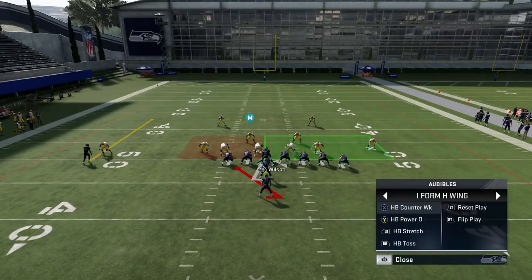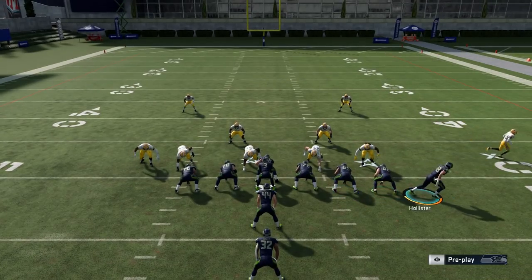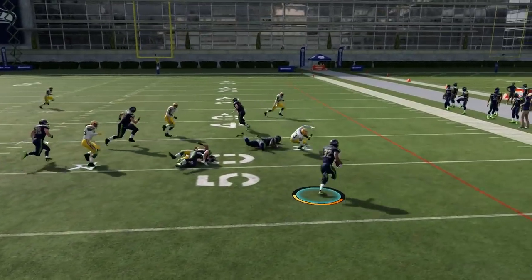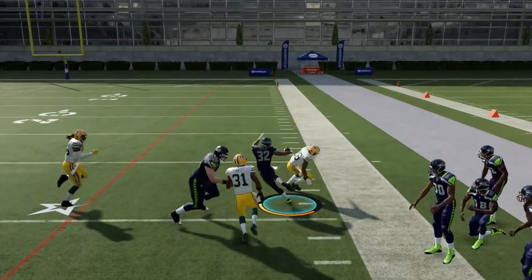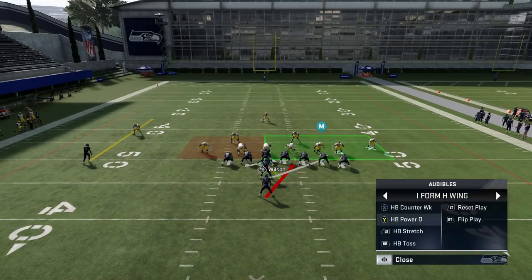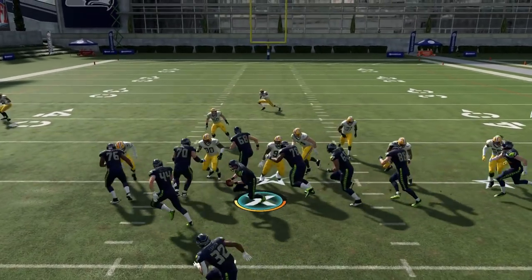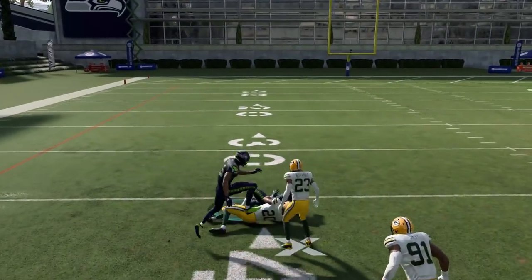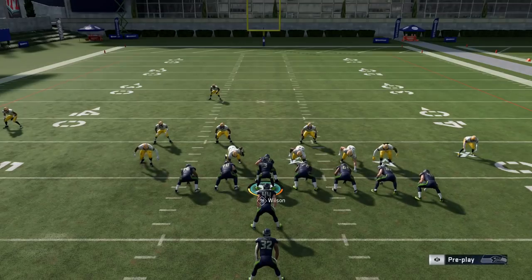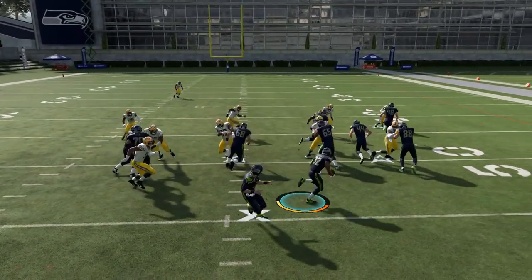The last motion you can make is motioning the tight end. I already showed a fake motion with the tight end earlier, but if you're running the toss play — especially against a cover two — motioning out the tight end has a couple of benefits: he seals the edge and makes it easier to get outside. Against a cover three or cover four, motioning out that tight end will actually force the cornerback back and away, giving you even more space. Whether you're motioning him as a fake or to gain a blocking advantage, these things make the play more explosive and consistent.